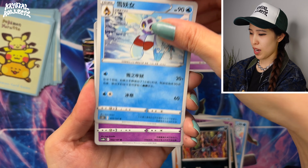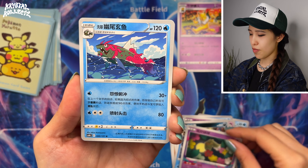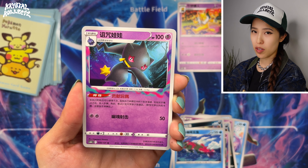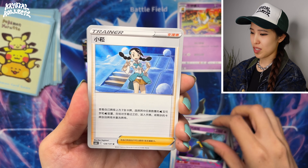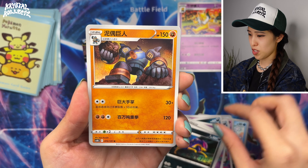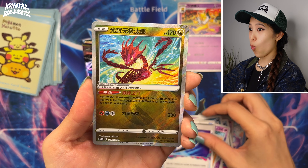Candice cameos in the background — another Lost Zone theme card. Comfey artwork is also pullable from this set. So you'll have a lot of your Lost Zone cards in this particular set. There's Candice; the full art is also pullable.